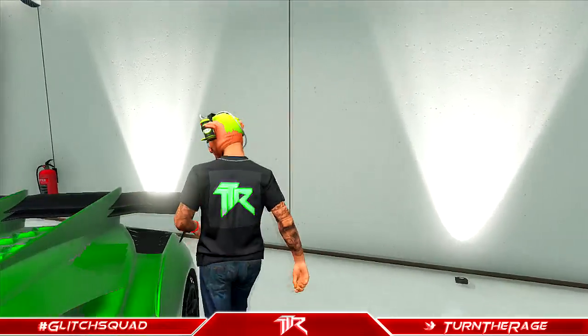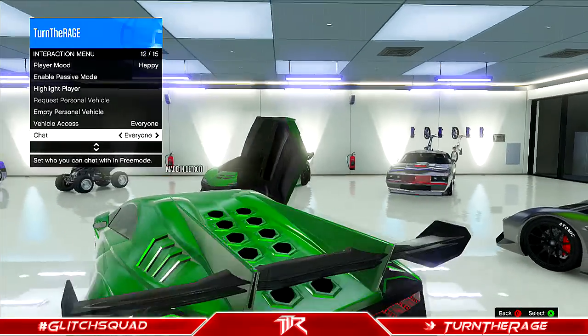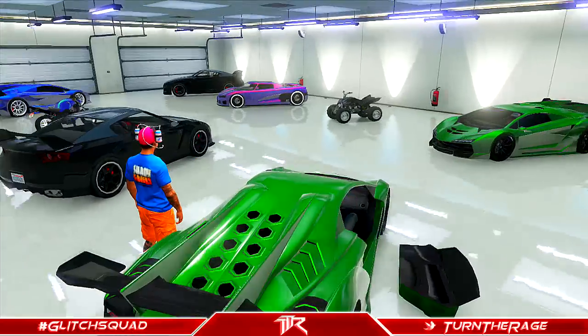Hold the back button and select 'empty personal vehicle.' After you kick your friend out of your car, go ahead and drive it outside of your garage.